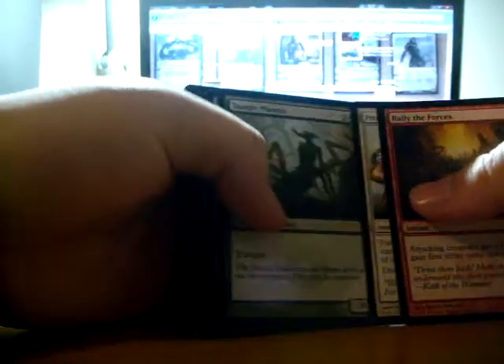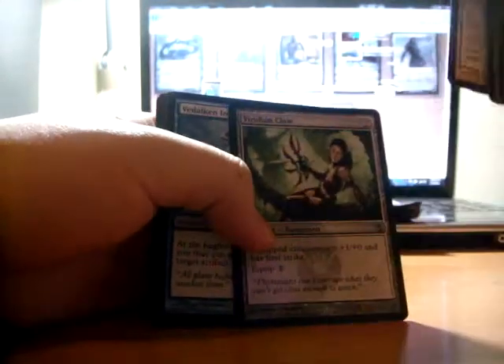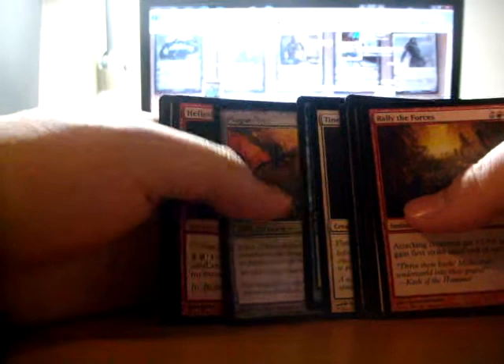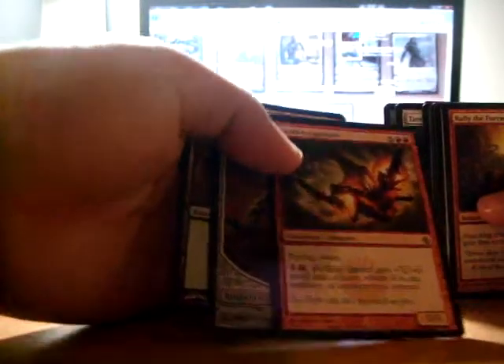Rally of the Forces. Tango Mantis. Hexplay Golem. Titan Shrike. Beard and Claw — that's not bad for equipping for one. Hellkite Igniter — for you dragon lovers.